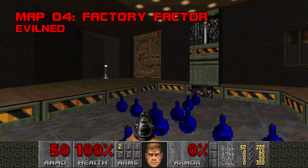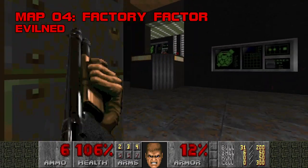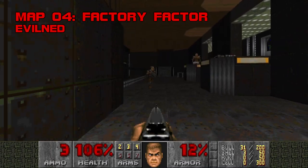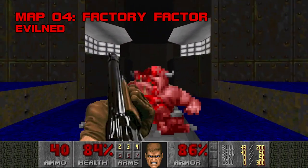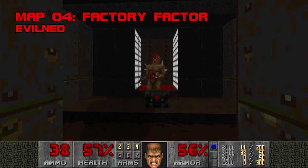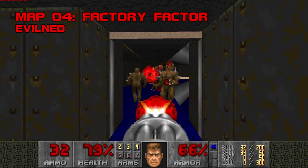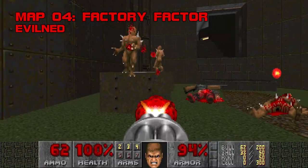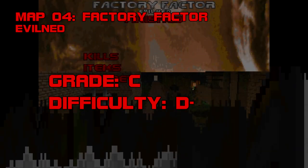Map 4, Factory Factor. The most traditionally put together map in the set so far, Factory Factor is a cleanly textured early 2000s style industrial themed map that takes no chances. It's probably the easiest map so far, mostly because it's predictable. Shoot straight, remember to go back for the blue key once you've hit this switch, and don't fall in the slag unless you're going for the Berserk Pack. Evil Ned — which I just now realized is a pun on Evil Dead — submitted a lot of maps to Nova. He fills four more slots between here and map 17. Grade C, difficulty D-.